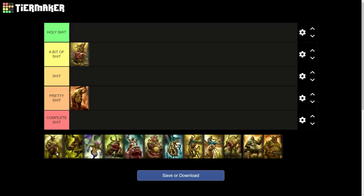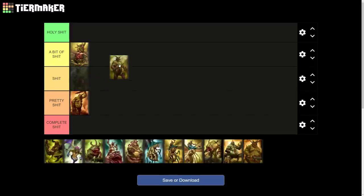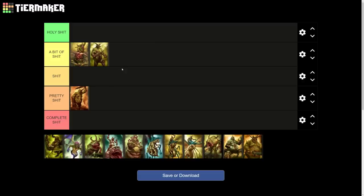Then we've got the Exalted Plaguebearers — now these ones are actually pretty good. I'm going to put them under the 'a bit shit' tier because they've got a missile attack. They're a lot more expensive but that missile attack allows them to deal with large single entities. This is probably Nurgle's best early-ish game unit for dealing with giant-sized units because of the missile attack, which is fairly accurate. They don't have a huge value increase over the regular Plaguebearer though.